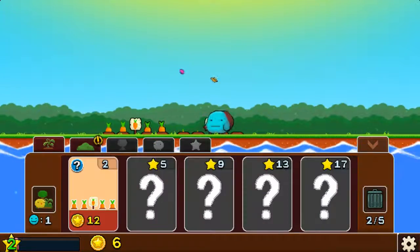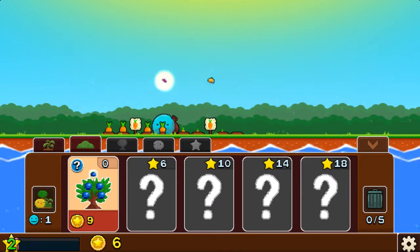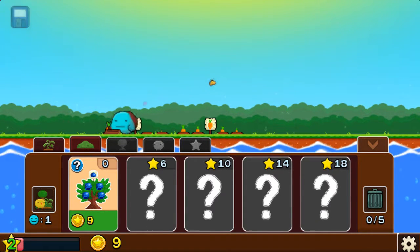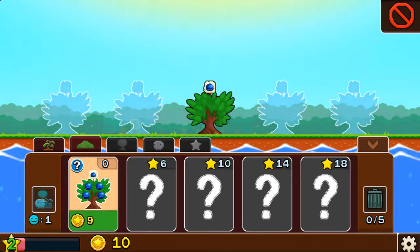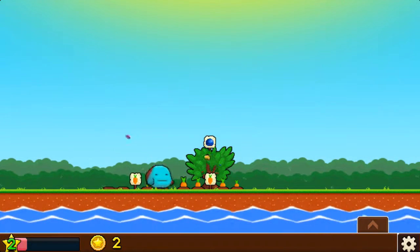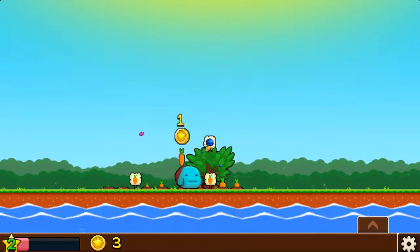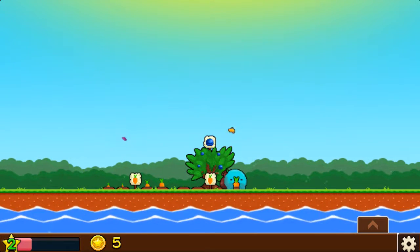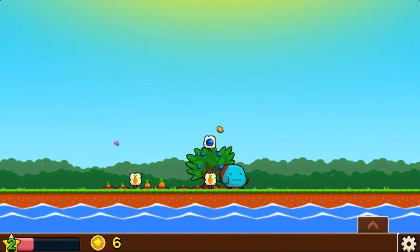So we've unlocked some blueberries, I think. We've unlocked this. Just need to wait a few seconds and then we'll put this, speed it up, and then we'll pass back on to it. I guess they have to keep going there, so let's get this blueberry tree going. This looks pretty good already.